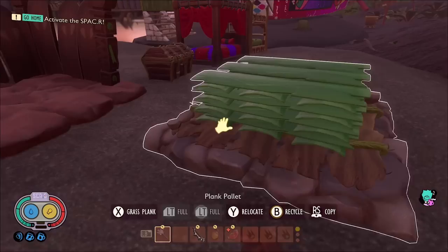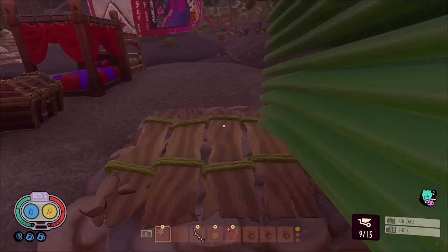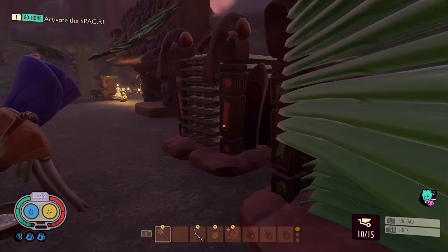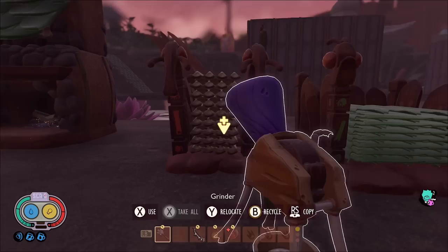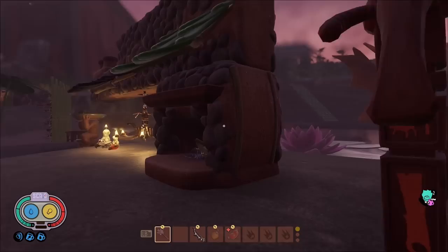The old grass pallet held 24 grass planks; the new one holds 60 — and they're stacking in layers of four now instead of three. Both the new weed stem and grass pallets have a limit of 60 each, which is a massive upgrade. It's a bit visually inconsistent how full they look, but 60 each makes sense.